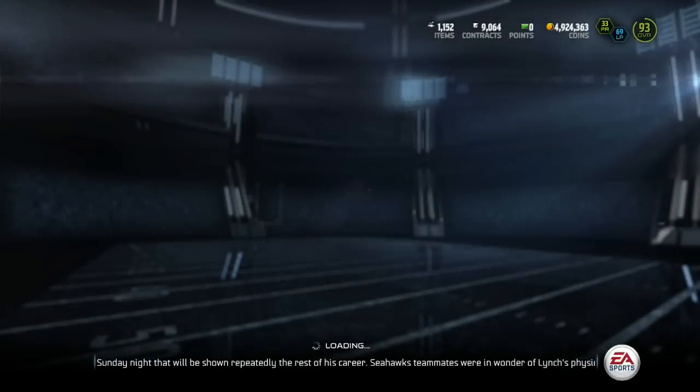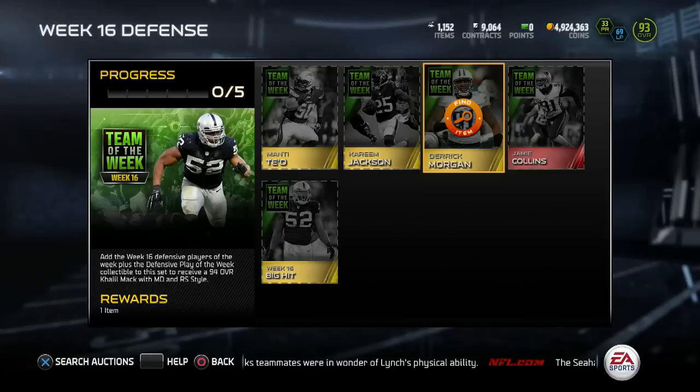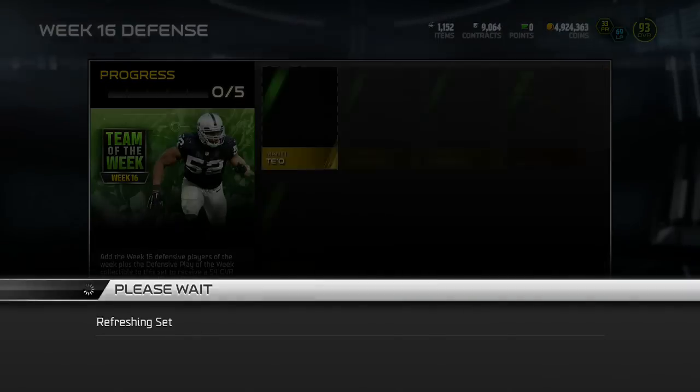Let's check out this Khalil Mack now. I'll probably end up getting this card because I know it's gonna be a beast. You've got a Monty Tail, Kareem Jackson, Derrick Morgan, and Jamie Collins. Jamie Collins — he used to be a budget beast last year, he was a stud. I'm pretty sure his elite is probably pretty good too.